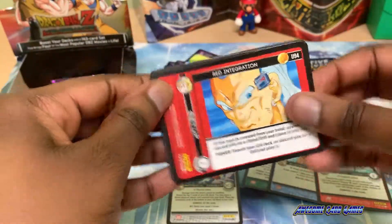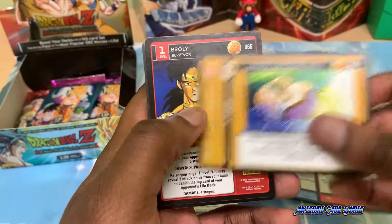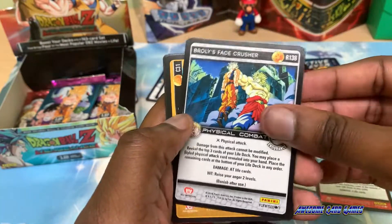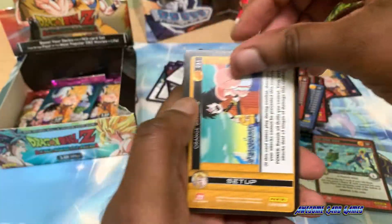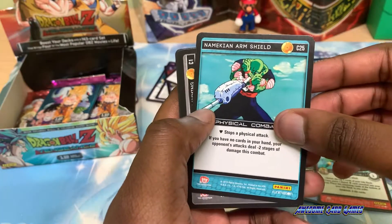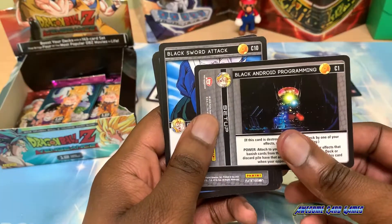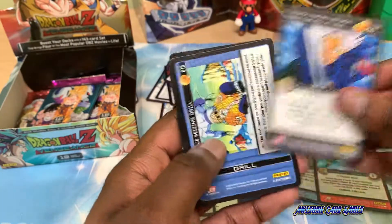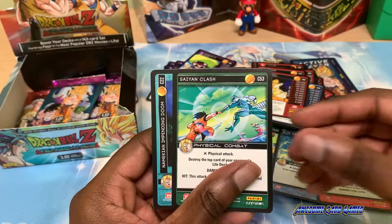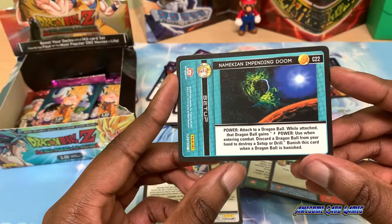Red Integration, level 1 Trunks, Orange Snoozing Drill, Broly — Broly Phase Crusher as the SD rare. So this is our second Broly Phase Crusher. Orange Bravo, Namekian Arm Shield, Black Android Programming, Black Sword Attack, Blue Seizing Drill, Saiyan Clash. The setup is Namekian Impending Doom.